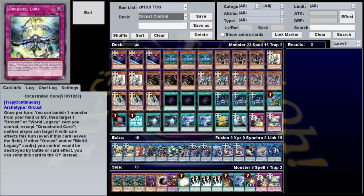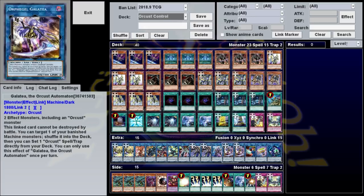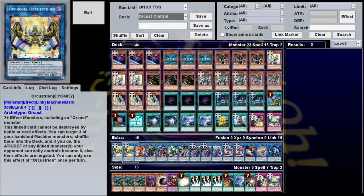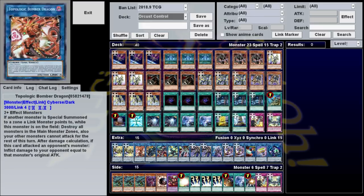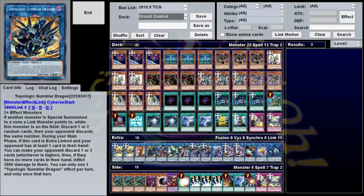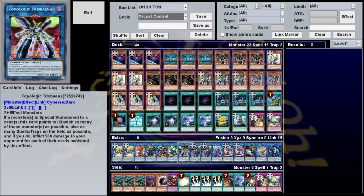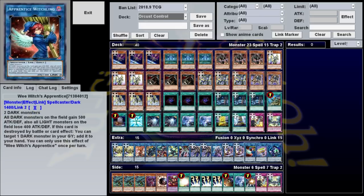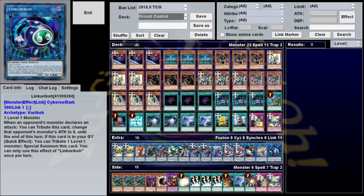For our extra deck, we're playing two each of all the Orcrest Link Monsters — that's two Galatea, two Longirsu, and two Orcustrian. We're also playing one each of Topological Bomber Dragon, Topological Gumblar Dragon, Topological Trisbania, Boral Load, Boral Sword, Decode Talker, Wee Witch's Apprentice, Underclock Taker, and Link Karibbo.